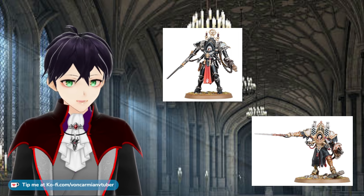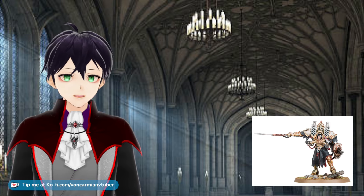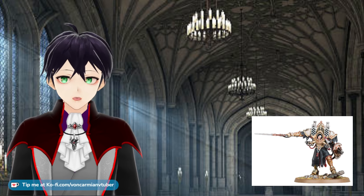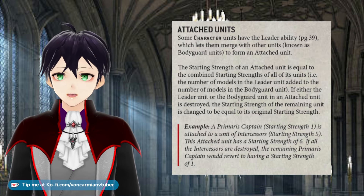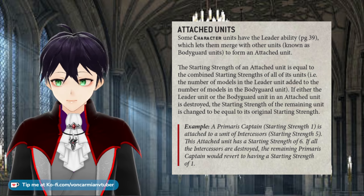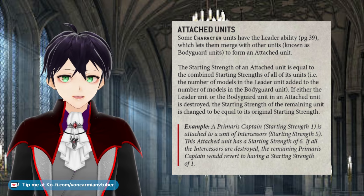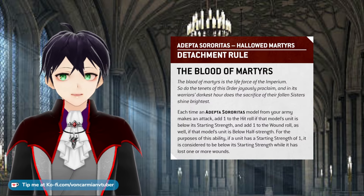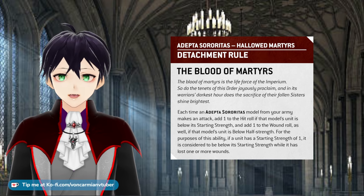Because we added Val, this unit has a starting strength of four. Two is not less than half of four, so Val and the one remaining suit are not below half strength. When the third suit dies, the unit is confusingly still not below half strength — because when the last suit dies, Val becomes her own unit by herself and now counts as having a starting strength of one. So she doesn't need to take Battleshock for being below half strength either. That means three suits and Morwen Val can never get the plus one to wound from the Hallowed Martyrs detachment bonus.